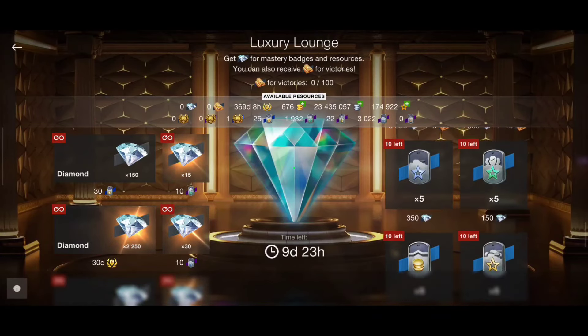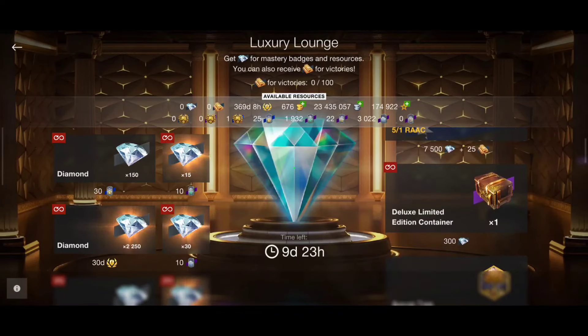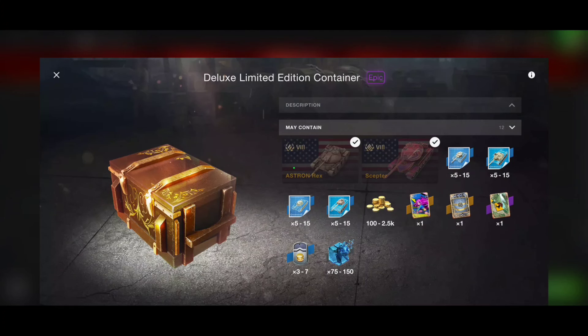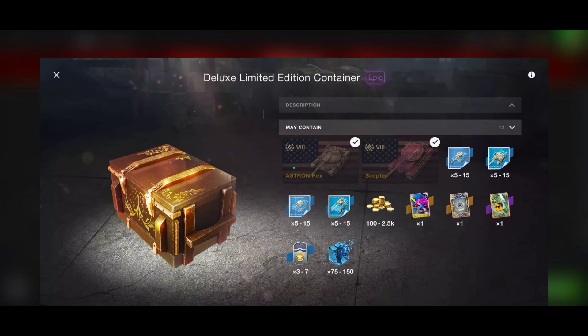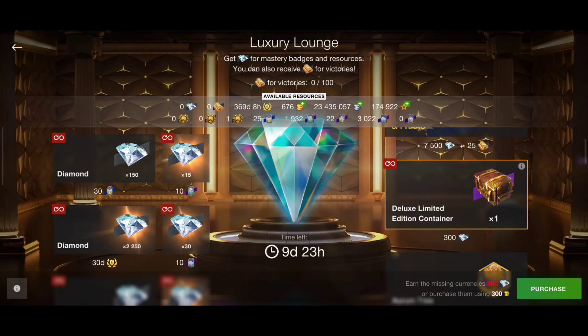I already got the tank, so I'm going to focus more on the deluxe limited containers. If we have a look, we can get 10k gold if I'm lucky enough to get the Scepter. Those crates can also give us some gold back, some certificates to get other tanks, or other tanks directly. What I want to get is gold boosters, and maybe I'll be lucky enough to get the Scepter and with that get 10k gold in compensation — that's why I will be opening some crates.